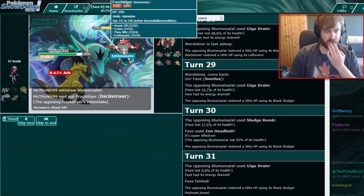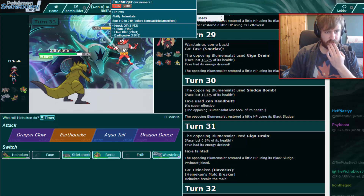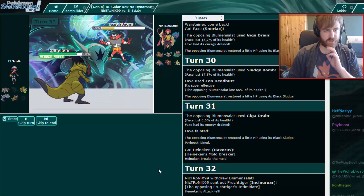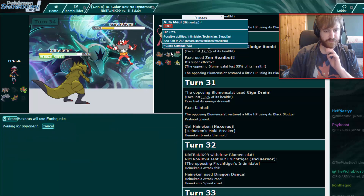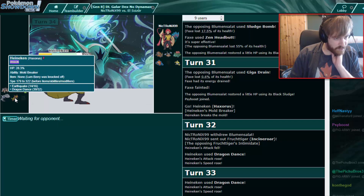I go for one Dragon Dance. He does go hard into Incineroar. The question is do I go for a second Dragon Dance right now — the worst thing would be a Knock Off, but then I'm faster than Jirachi. I think I'm gonna do it. Second Dragon Dance on his Knock Off — that's fine with me. Now we just go Earthquake. He does have Hitmontop which is kind of problematic since he'll likely lock himself into Mach Punch, which we don't have great switch-ins to.